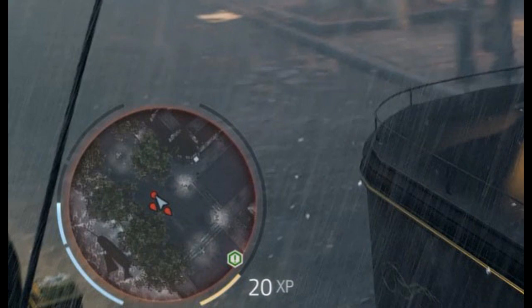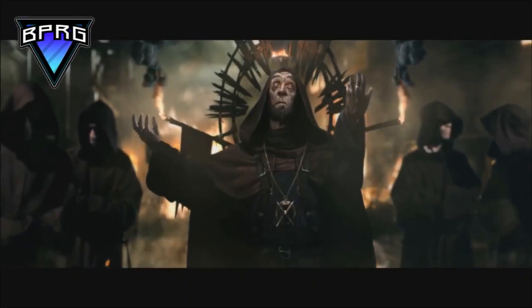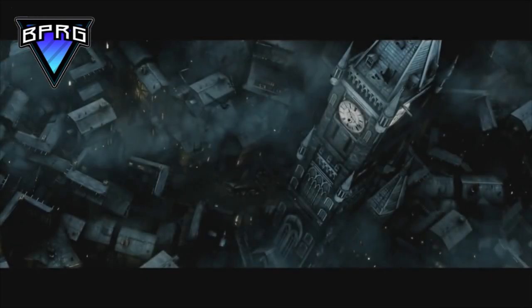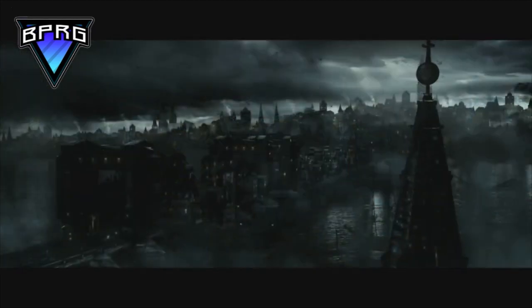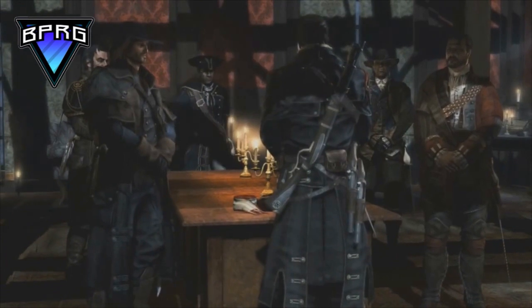Obviously on the left-hand side you've got the health bar, but the right side shows a new type of XP system. If this was gameplay and it was going to the same XP leveling system as AC Unity, we would have had our name in the top left-hand corner with our stars and rank. But now we have '20 XP' in the bottom right-hand corner — this could mean a new XP system.